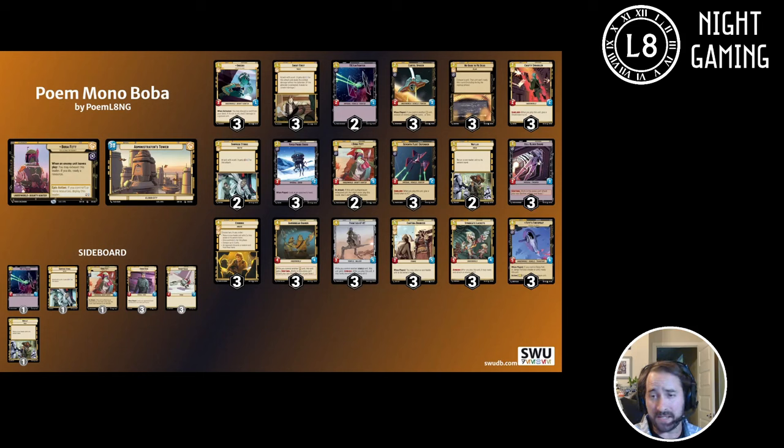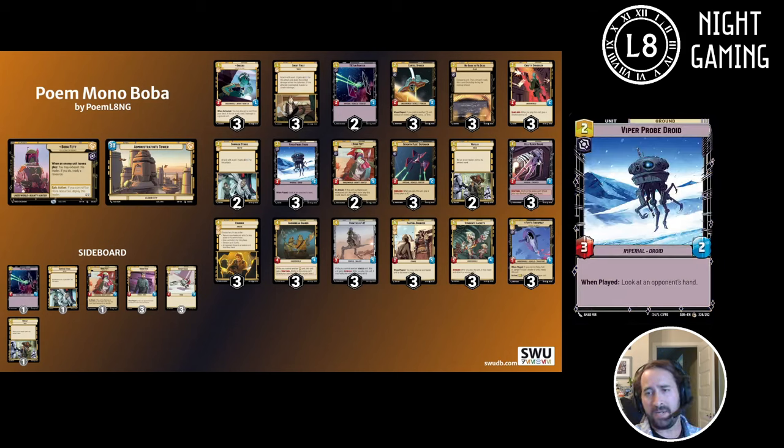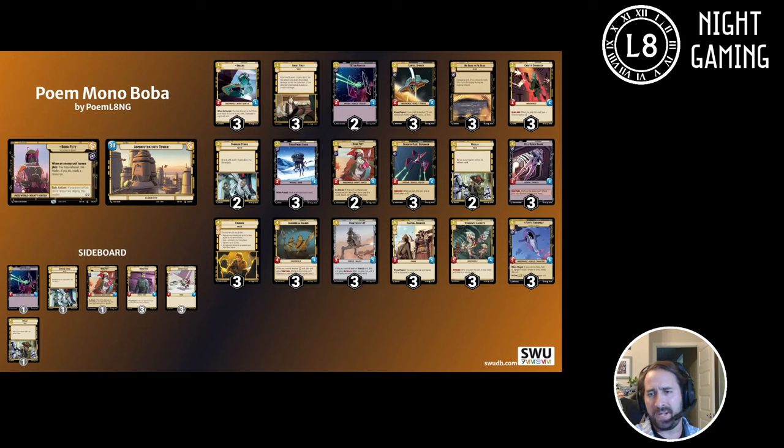Even if you have a Cartel Spacer and you are going second against a red hero deck, for example, you need to try to find a Viper Probe Droid. Having multiple options when going second allows you to kind of dodge arenas. I know that sounds weird in an aggro situation, but sometimes you do need to dodge in order to prevent that bad early game trade from occurring.